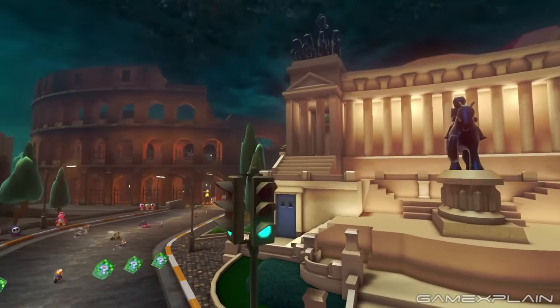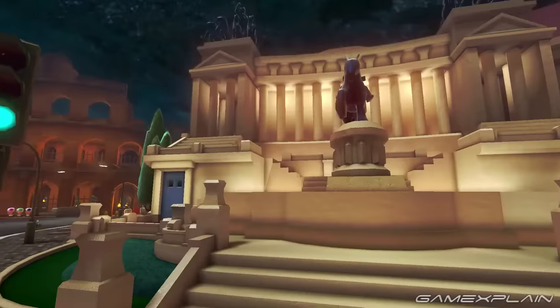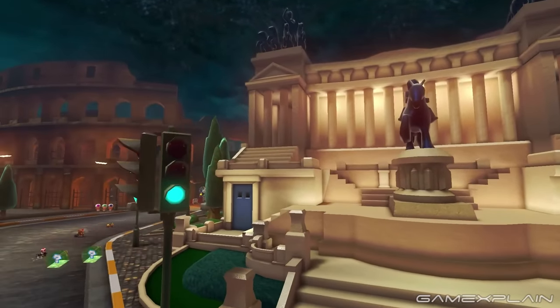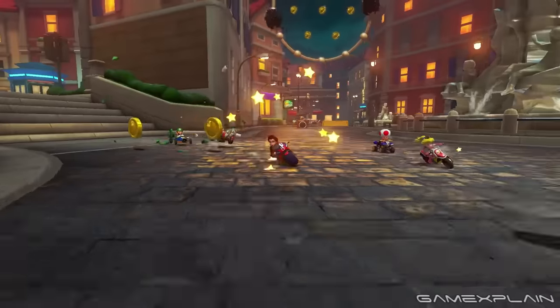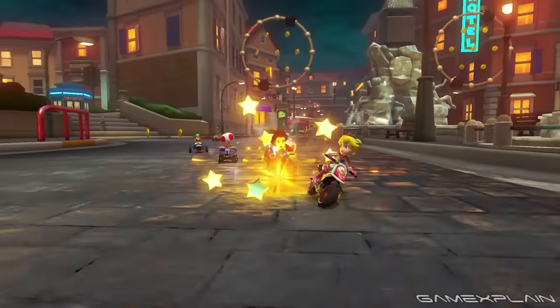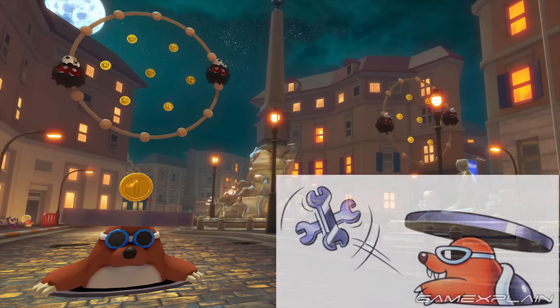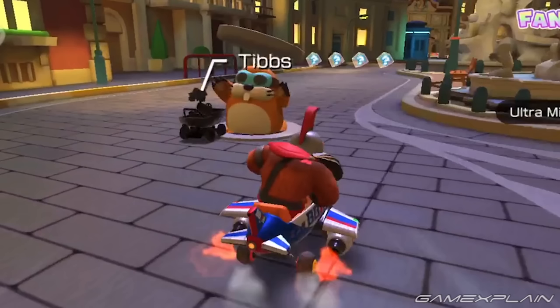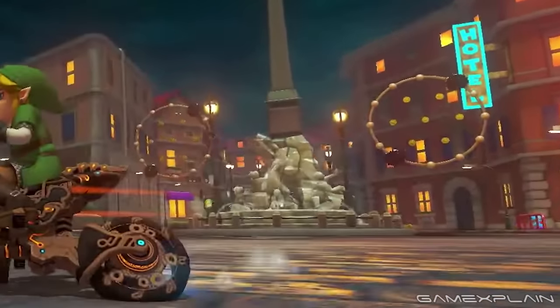Tour Rome Avanti marks the start of the Acorn Cup. All three main variants seem to be combined as usual. The first variant is seen with drivers turning left at the Victor Emmanuel II monument in Piazza Venezia, and when Pauline passes the Piazza Navona fountains from the steps. Rocky wrenches appear here like in Rome Avanti 2, matching their Super Mario Bros. 3 design rather than Tour's, but rings appear with fuzzies circling them like Rome Avanti 3. They both spin clockwise this time.